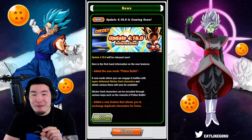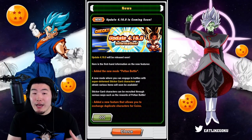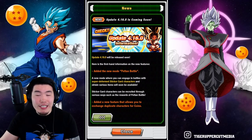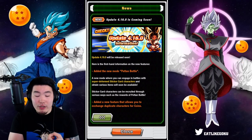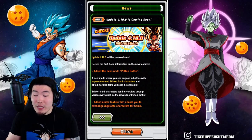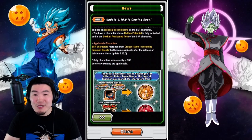As I said at the beginning of this video, there was a significant omission from the news that concerns me a little bit — and that's the same name update. Essentially, when JP got update 4.16.0, they got a new feature where you are now allowed to run characters with the exact same name. So for example, Ultra Instinct Goku or Super Saiyan Blue Evolution Vegeta — before this update, you can only run one of a character with that specific name. You can't run multiple Legendary Super Saiyan Brolies, for instance. But after the update, you're allowed to do that, even though they don't link with each other. And they don't talk about that at all in this news release.